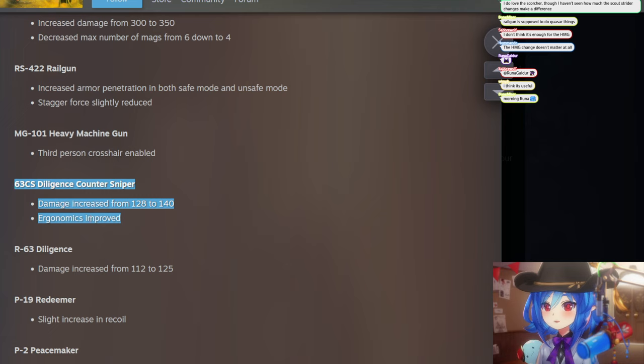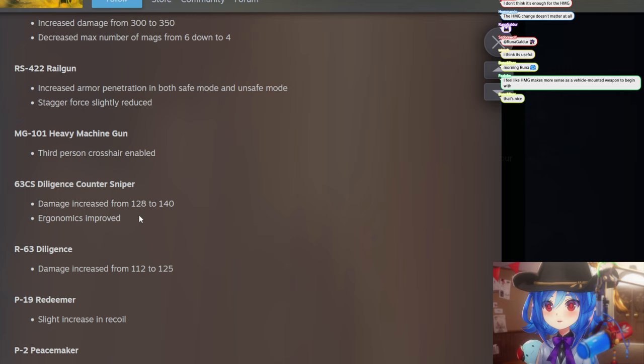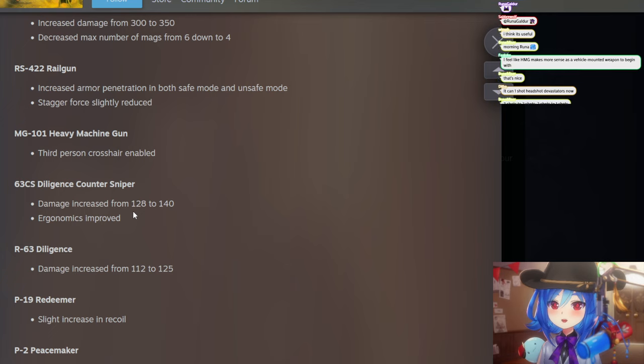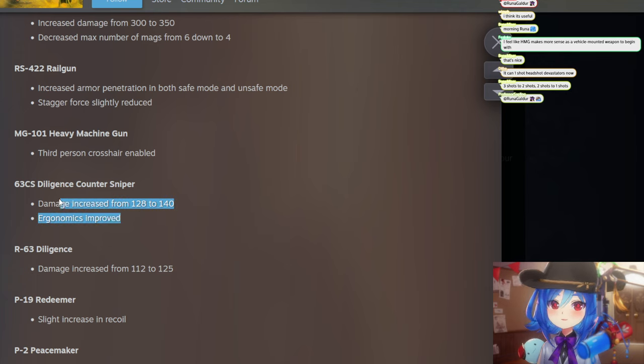Diligence Counter Sniper: damage increased and ergonomics improved. Damage over 135 — this is actually crazy. That puts it over the threshold that actually matters, because damage changes only really matter when they go over HP thresholds. And 135 is what it takes to headshot a devastator, so this is massive. I already liked using this gun even before this change.